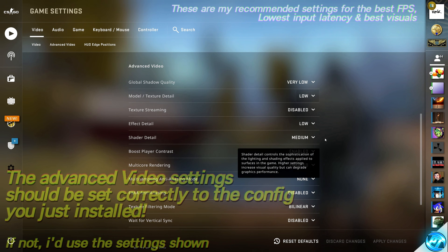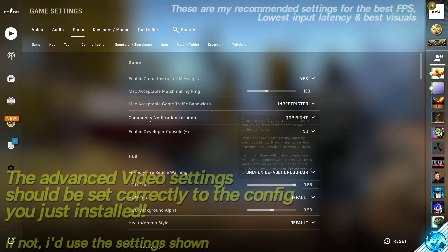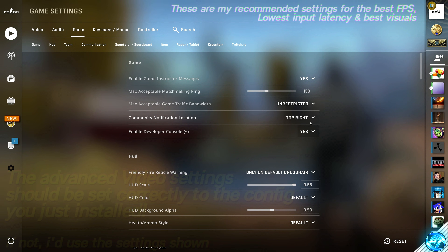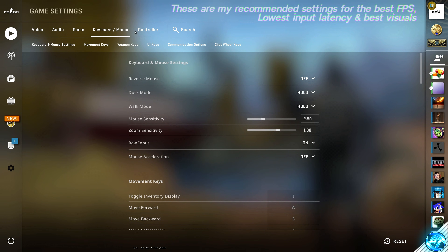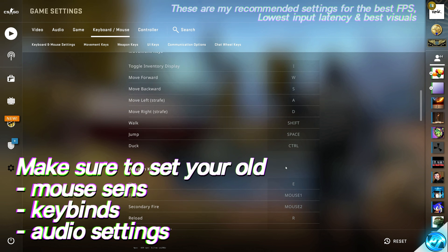All in-game settings should be set up for best performance based on which config you selected. Navigate to game options and ensure that enable developer console has been enabled. Before booting into the workshop map, go inside your keyboard and mouse settings, input your old mouse sensitivity, old zoom sensitivity, enable raw input on mouse, and input all of your old key bindings.